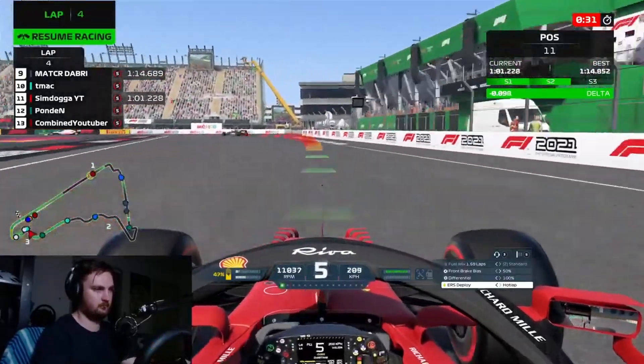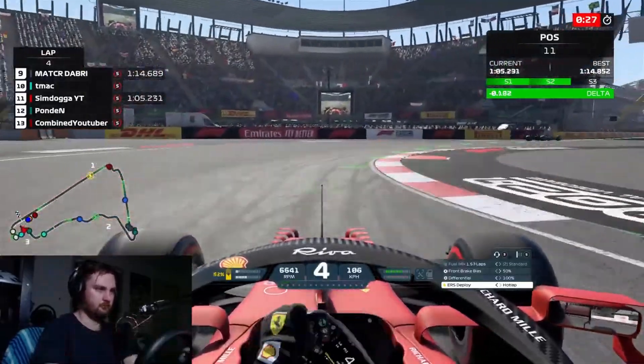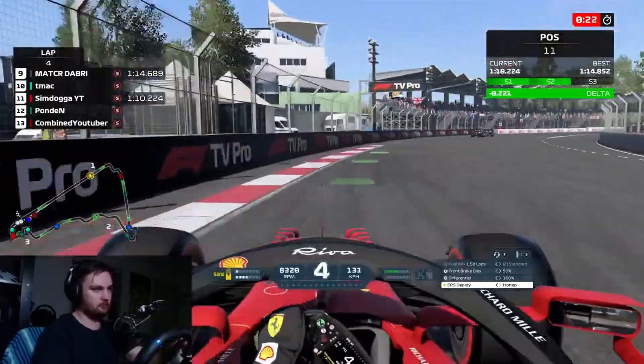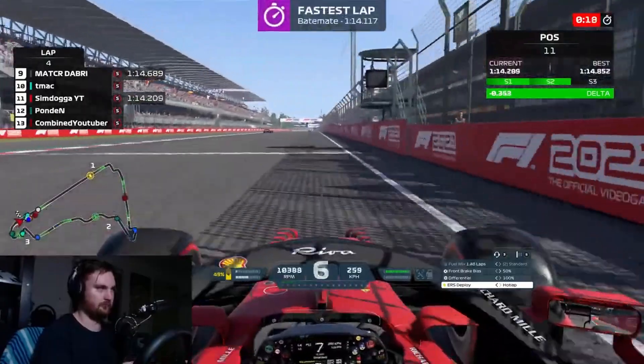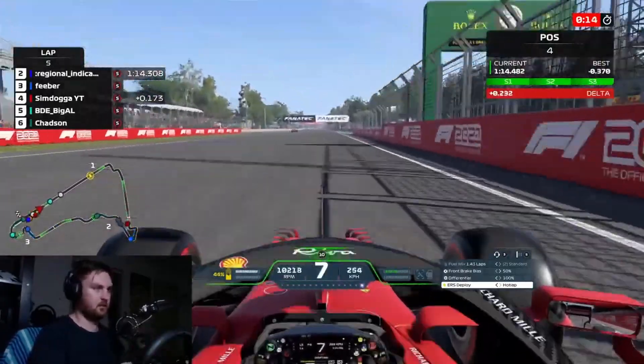Leading into the stadium section now, really trying to maximize our run through here. Taking a bunch of curb through there in fourth gear. Final corner, third gear, short shifting to fourth, and short shifting again to fifth. Keeping it tight there. We improved by three and a half tenths to a 14.4, which currently puts us P4 in qualifying.